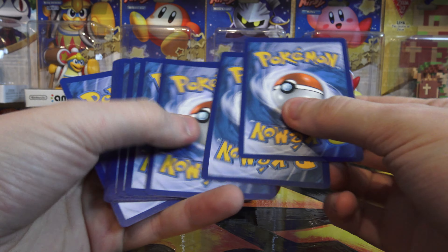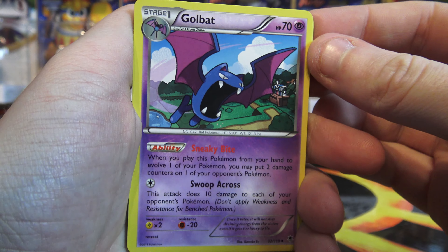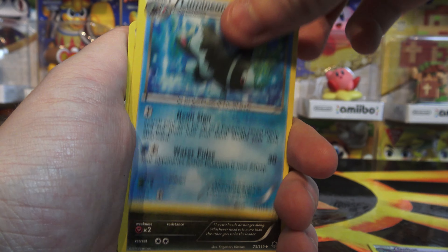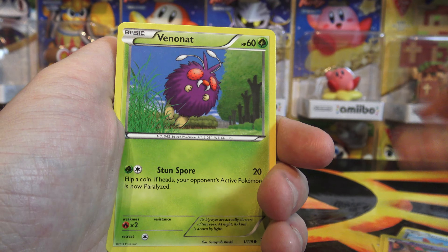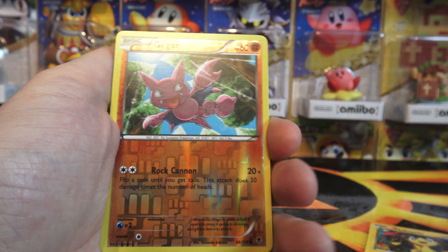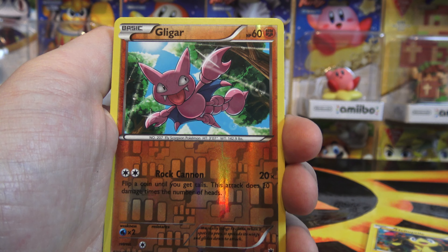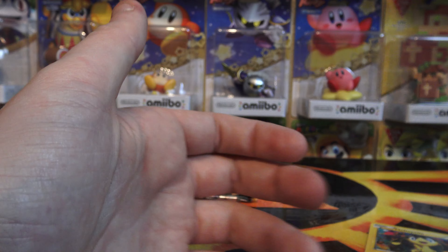Let's see what we get. We have Golbat, Lumineon, Zweilous, Spearow, Munna, Venonat, Purrloin, Helioptile, a Reverse Gligar, and the rare is a Diggersby regular rare.